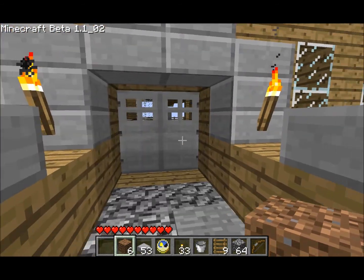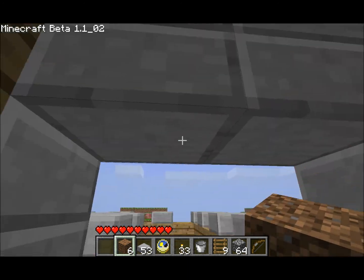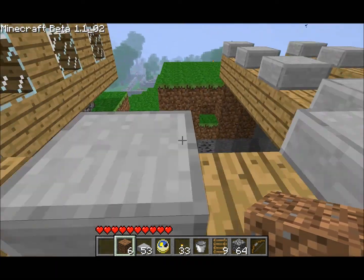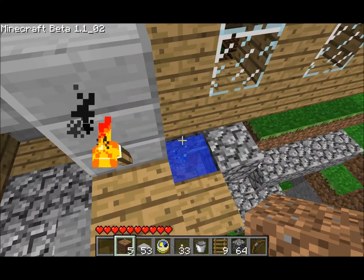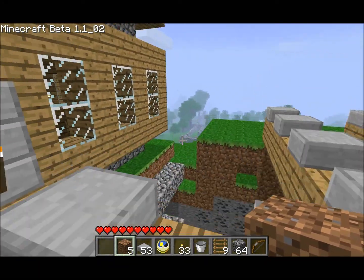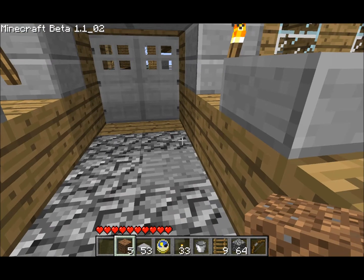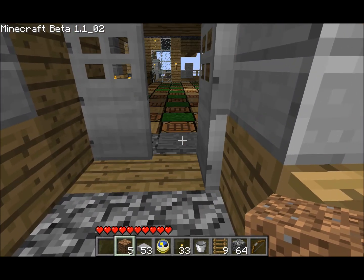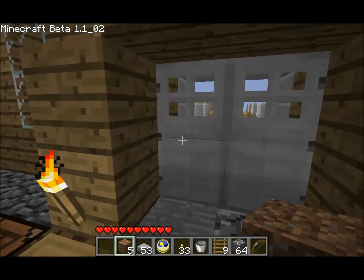We have a pressure plate in front of the two steel doors. When you step on it, nothing happens at all — there's no switches, nothing. The way you get in is you jump up right here. See this little pool of water? You throw something in. Basically, there's a pressure plate at the bottom of that water — it disengages the lock. When the lock is disengaged, I step right here, the door opens, and you get to go inside. Magical.